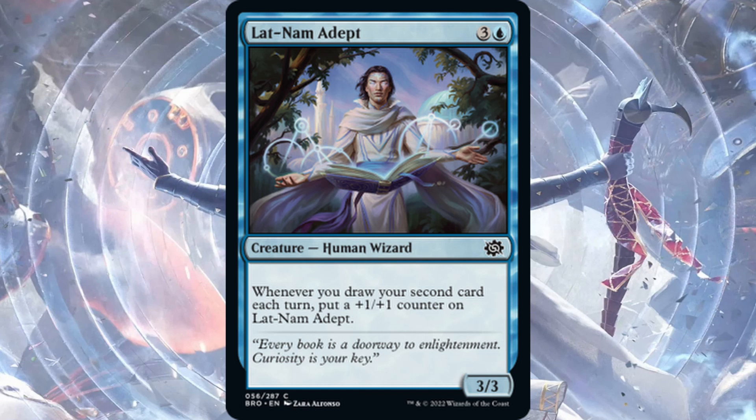Llanom Adept — one blue, three generic for a 3/3 Human Wizard. When you draw your second card each turn, put a +1/+1 counter on Llanom Adept. I'd prefer this if it were a 2/2 for three mana so you could get out early and start getting benefits. As a limited common, I think there's a Dimir deck in limited that's blue-black and relies on drawing two cards each turn — should be good there. Not standard playable.